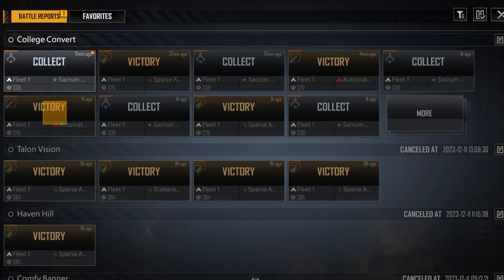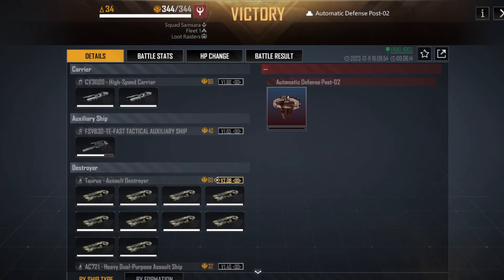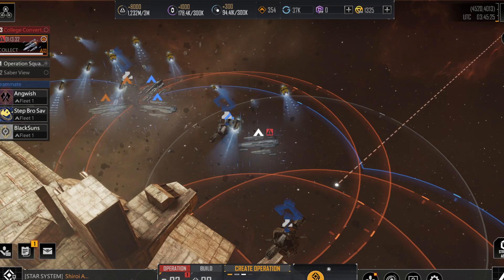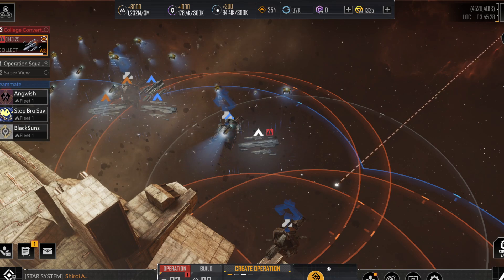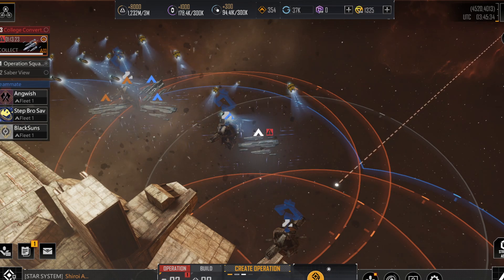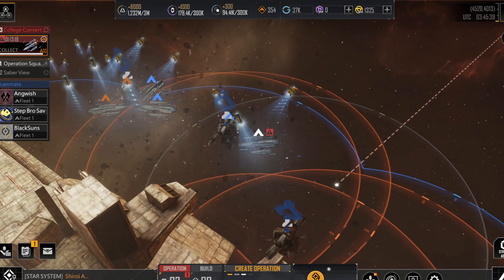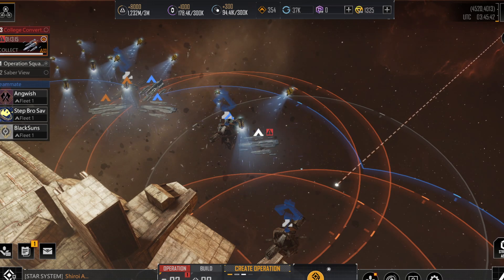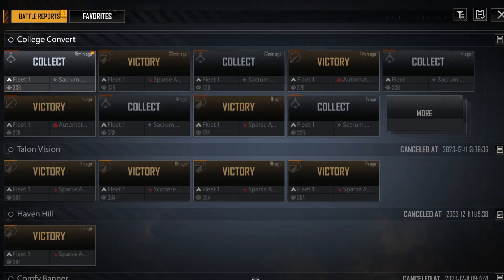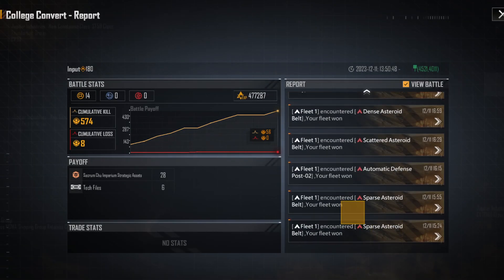If you go to attack a turret, the turret fires back, and much like an outpost or a base, the damage is omnidirectional — it will hit all ships in the fleet randomly, and it prioritizes smaller ships and hits really, really hard. So if you're using destroyers like the Heavy Cannon Aris and the Taurus, you could expect to lose a lot of ships.